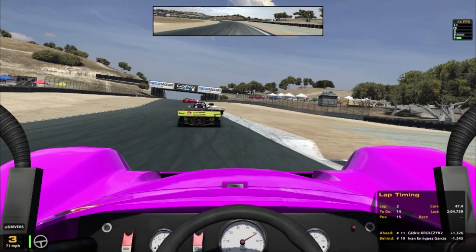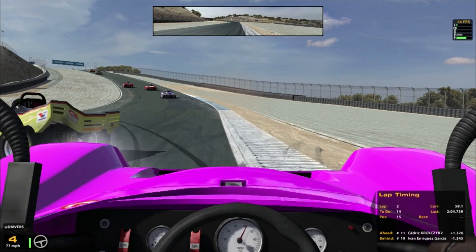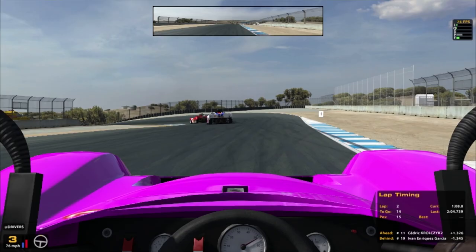Oh dear, there goes a guy. One thing with this is that the bumps on this track seem to absolutely destroy the car — he went over the bump there and it put a massive dent in the back of his car, which didn't make much sense. But what are you going to do?